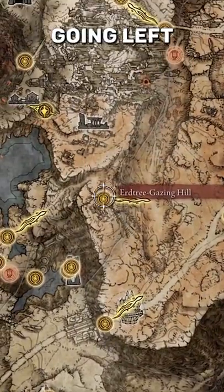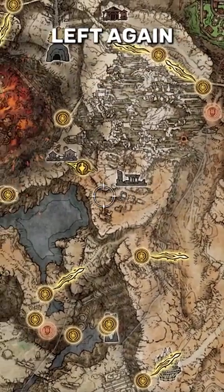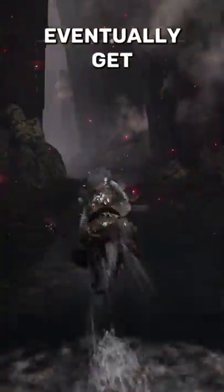You can get there starting from the left, immediately going left to this grace, going up the path and then left again to this grace right here. From there it's going to be very easy — head down the river and you'll eventually get to the cave.